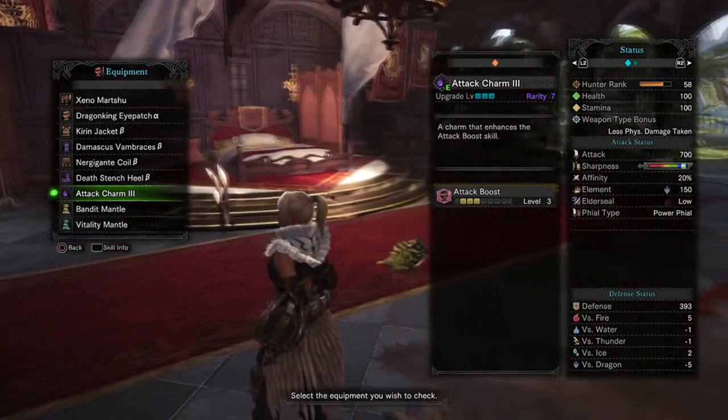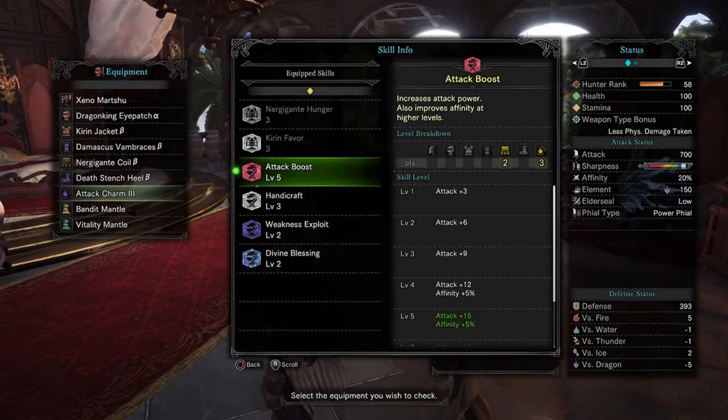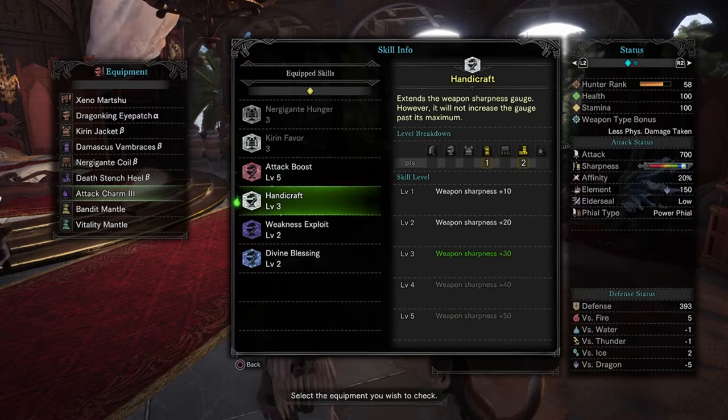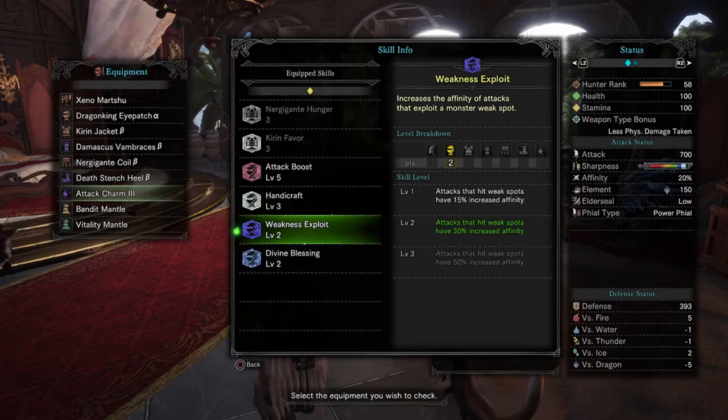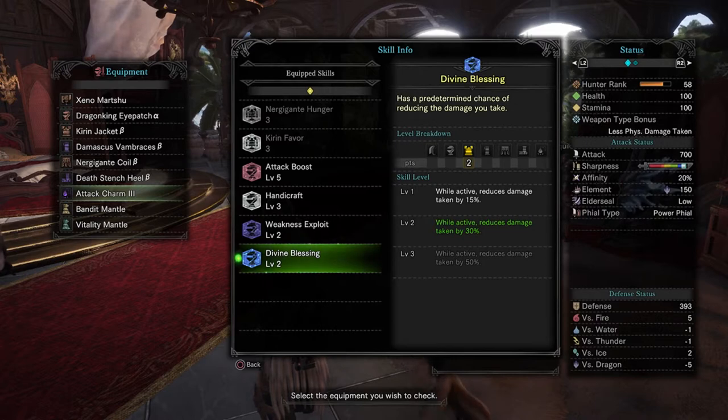This armor set coupled with the Attack Charm level 3 will allow us to have level 5 Attack Boost, increasing the amount of damage we deal with each attack. Handicraft level 3 will increase our sharpness and reduce the time we spend sharpening. Weakness Exploit level 2 increases the damage we do to monsters' critical weak points. And Divine Blessing level 2 will decrease the amount of damage we take during a fight.